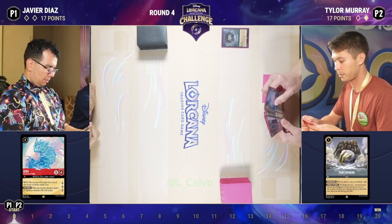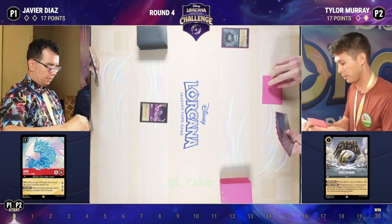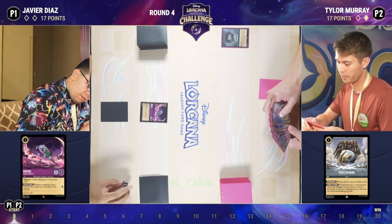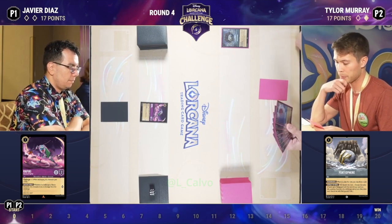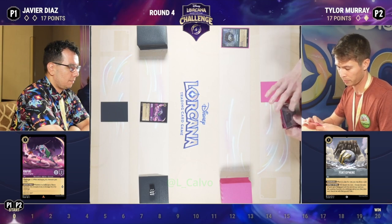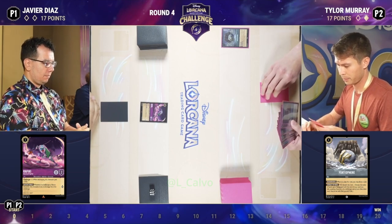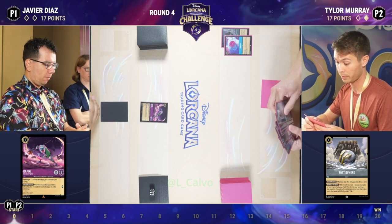Tyler off to the races with Fortisphere on turn one. Let's talk about some math here. So let's say you draw a hand of seven cards and you're going to mulligan five. One of your goals is to get a Fortisphere on turn one to then use with Hiram Flaversham. With four Popsicles in your deck, you have a 60% chance looking at 12 cards to see one in your opening turn. Adding in the four Fortispheres took you to an 85% chance. So if you're mulliganing five cards off your initial draw, you have an 85% chance to see one of these cards on your first turn.